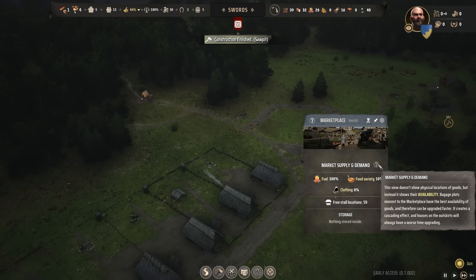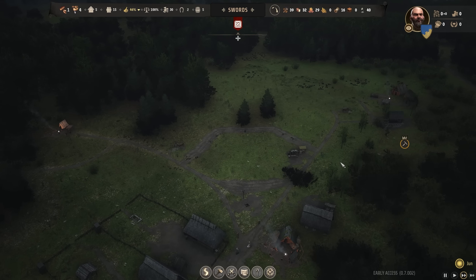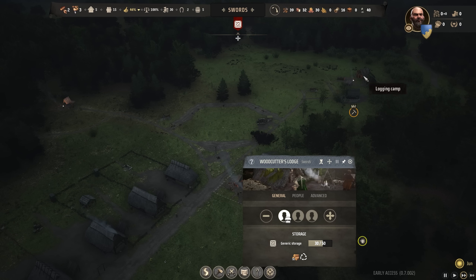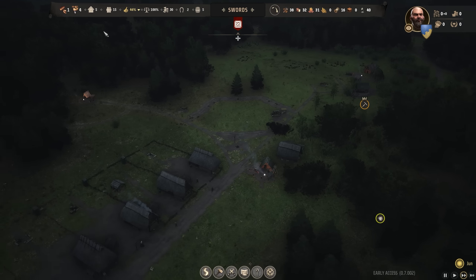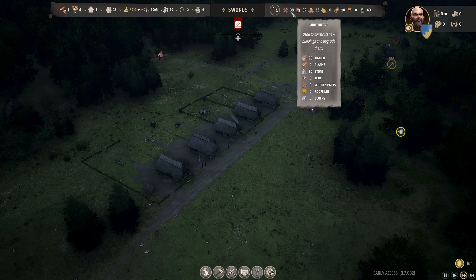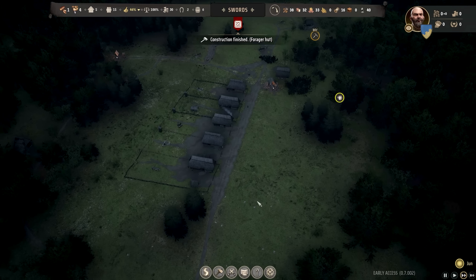We've just built ourselves a saw pit. We'll take a family off of the woodcutters and put one onto the saw pit, still wanting one free for actually constructing things. I've been thinking about what to do next. We've got enough stone to build the church, so we don't need to set up a stone mine. But we don't have any planks yet, though we've just set that up. So I think what I'm going to do is just lay out the next five houses right across from these ones.